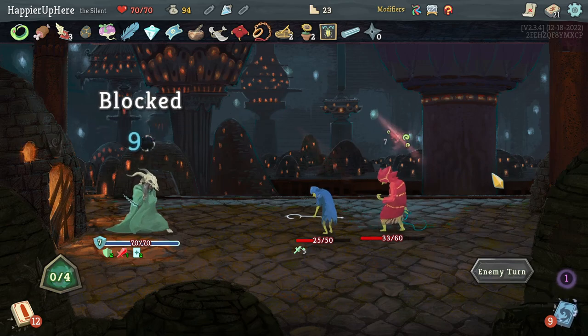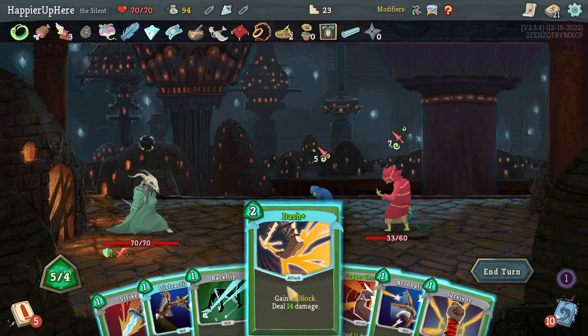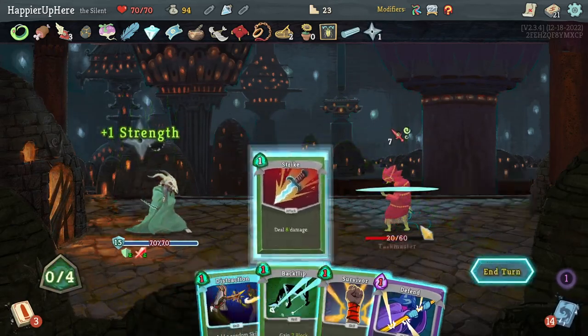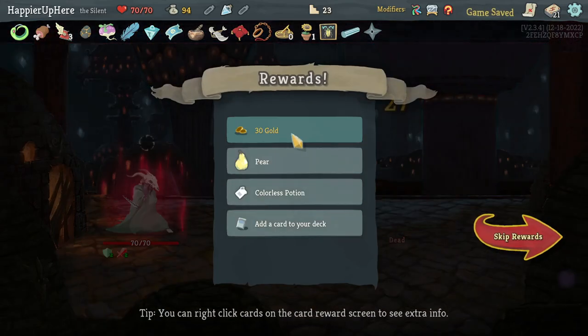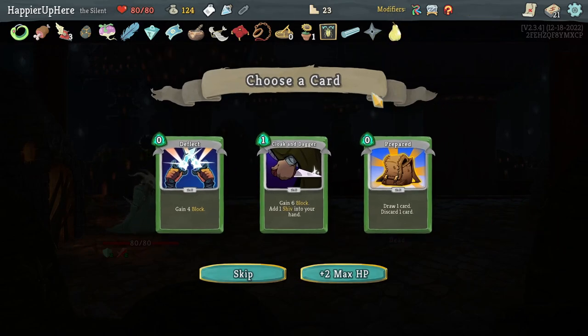Now it's only 12 incoming — Dash is enough to be fully defended. Dash, Dagger Throw kills this one. Then Quick Slash and Strike. Eruption and Strike kills the last one. Good. Got Pair Up, Pick Up, and Cloak and Dagger — seems pretty good, let's take it.